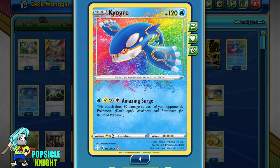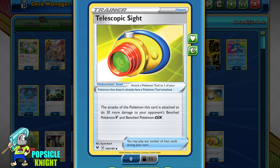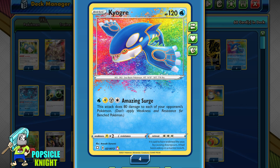Kyogre Amazing Rare has 120 HP, which is 10 more than most of the other Amazing Rares, and this can definitely be a big difference. Its attack, Amazing Surge, costs one Water, one Lightning, one Metal, and one Colorless, and it does 80 damage to all of your opponent's Pokemon. With the help of Telescopic Sight, Amazing Surge can deal up to 110 damage to all of your opponent's benched V or GX Pokemon, which is insane. In just a few turns, you can practically KO any Pokemon on your opponent's entire board.